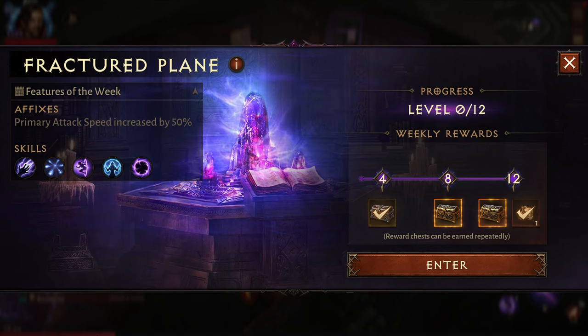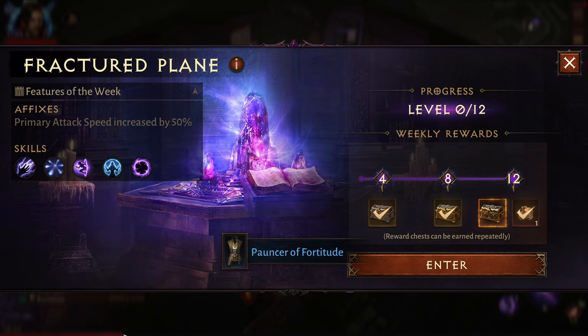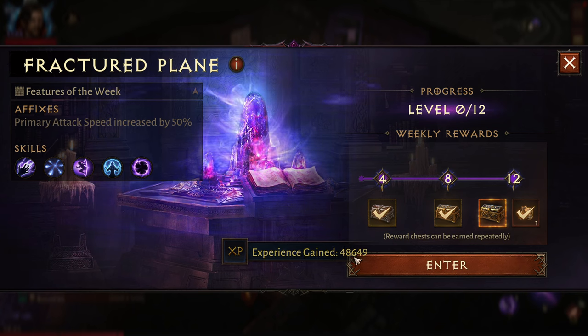These runs take anywhere between 18 to 25 minutes, so an average of about 20 minutes to finish a run - keep that in mind. At the end you get experience chests that increase going up to the top tier. Watch the XP gain here - there it goes, that was a pretty good size. That experience chest was 48,649, and the previous one was 36,487.